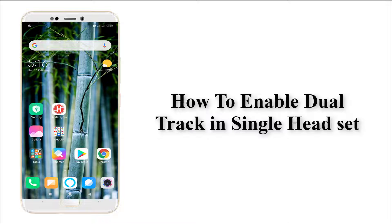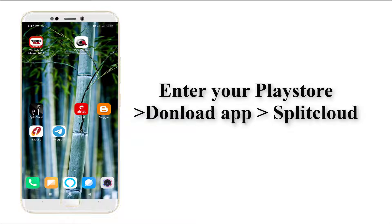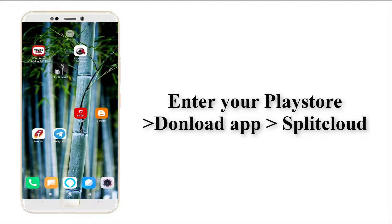Hi guys, welcome to Tech Tube. Today I'm gonna show how to enable a dual audio track in a single headset. Is it possible? Yeah, it's possible. How to do it? It's very easy. First of all, enter into your Play Store and download the app called Speak Club. This is the app — download the app from the Play Store.